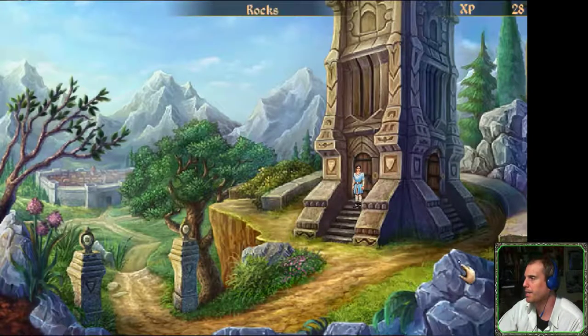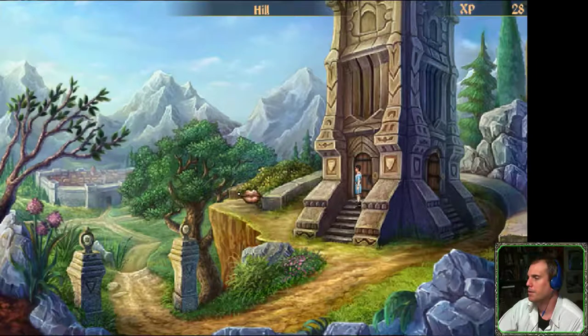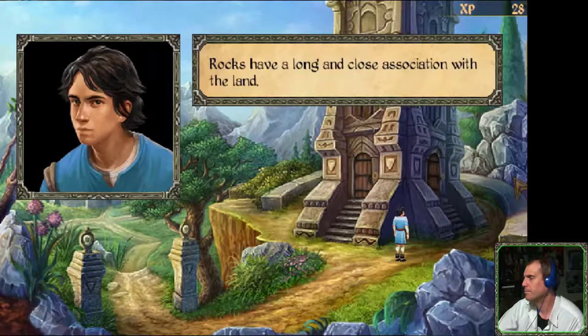Let's move on — anything else around here? The path from the town and crossroads leads to the Mage's Tower. What happens if I walk over the edge? Oh, apparently I can't go up there. It won't let me walk over the edges — rocks form a natural boundary here.